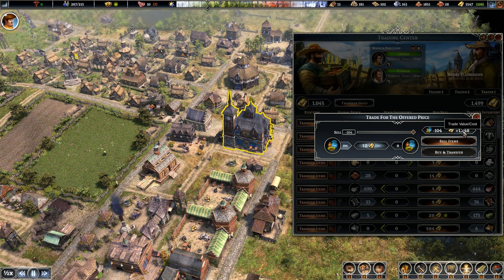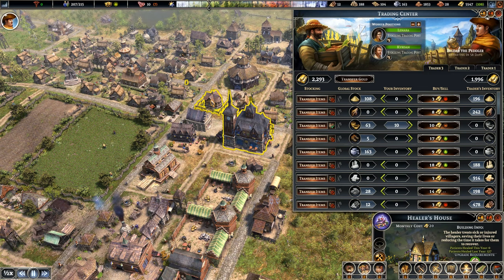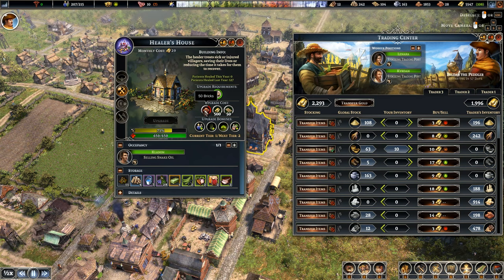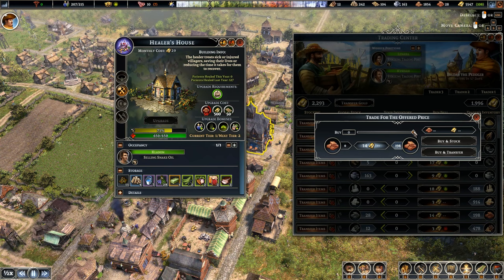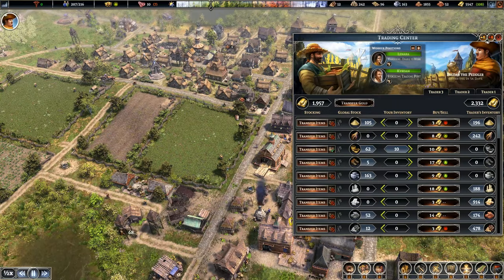This guy always buys the pottery at an average price. Look at the amount of cash — he's going to give me almost everything he's got for the pleasure of buying the pottery. I'm producing a lot of it, so I'm glad this guy shows up. The medicinal roots — have I upgraded my healer's house yet? We need more bricks. This guy's got some bricks. Bricks are expensive, but let's buy and transfer those — and let's smack the healer's house upgrade. Should be able to turn that into a hospital, which should increase the desirability of the town.